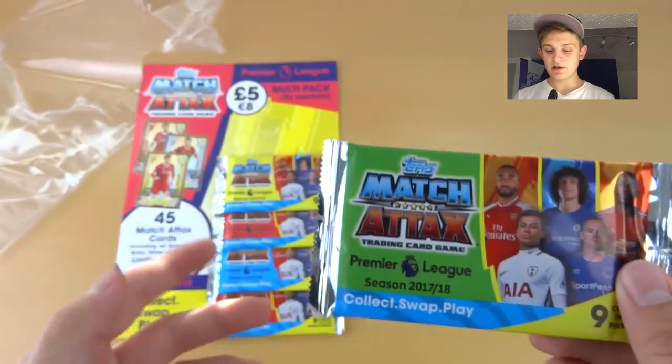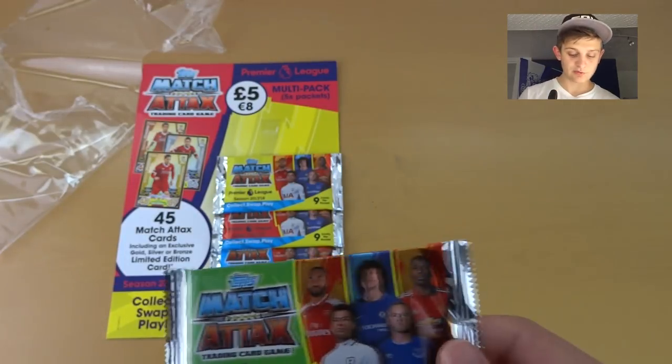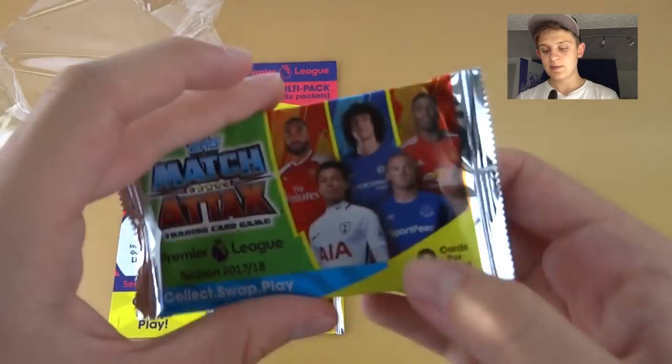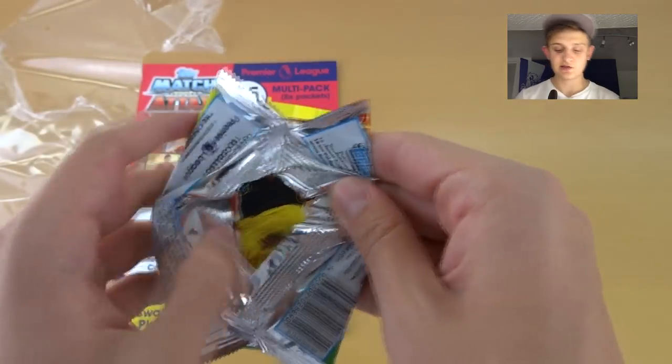This is the pack design — there's a green variation, yellow, blue, red, and I believe a purple one as well. Lots of color variations for this Match Attax collection. The pack stars this season are Lacazette, Dembele, Pogba, Dele Alli, and Rooney.